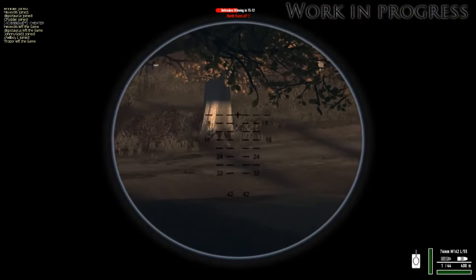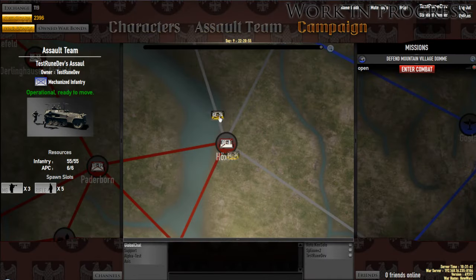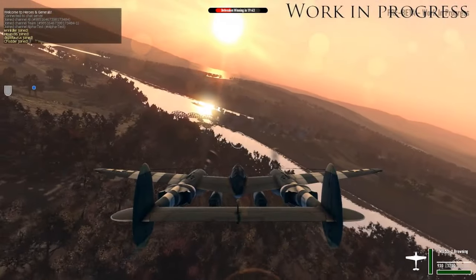You have access to play the game if you've acquired an alpha or a beta key. In this video we'll give you an example of the gameplay of Heroes and Generals, showing how the campaign and the action part of the game currently works.